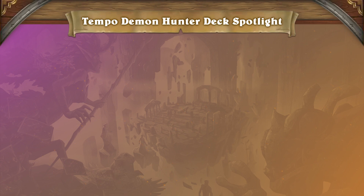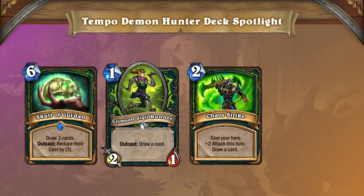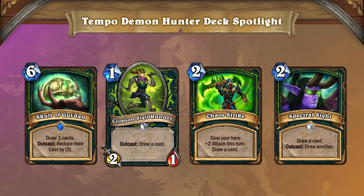Another great thing Demon Hunter has going for it is that it can truly just keep going. Skull of Gul'dan, Crimson Sigil Runner, Chaos Strike, and even sometimes Spectral Sight just allow Demon Hunter to seemingly never run out of steam. When they're ever drawing off of the top, drawing one of these cards can lead to a huge chain of draw, especially Skull of Gul'dan.